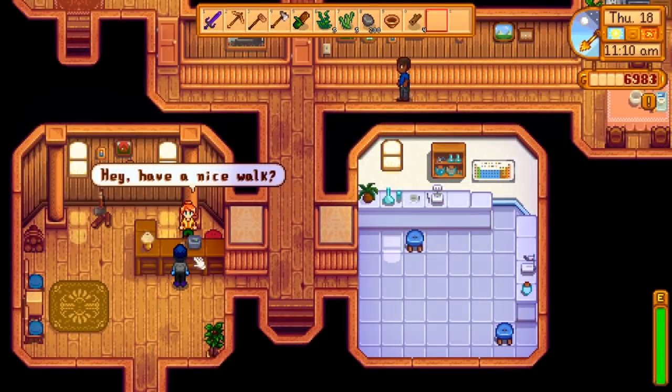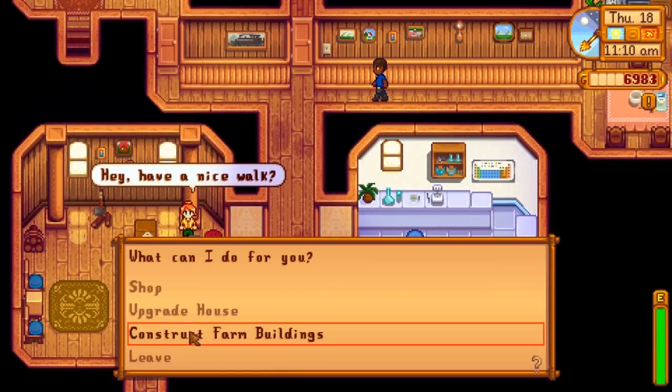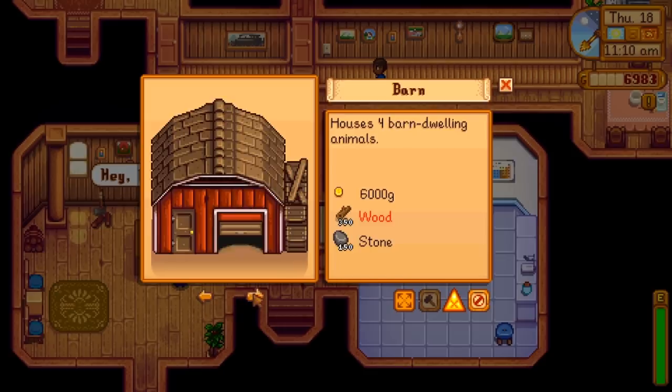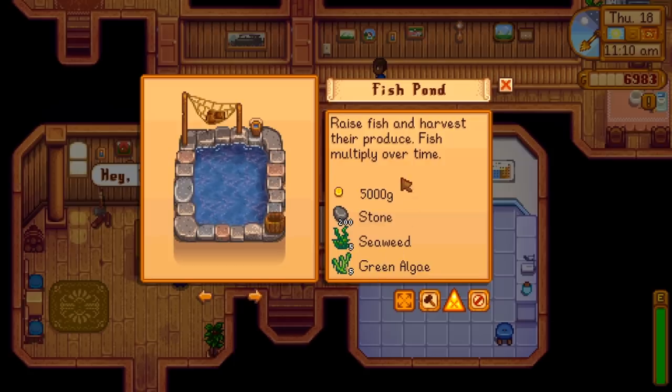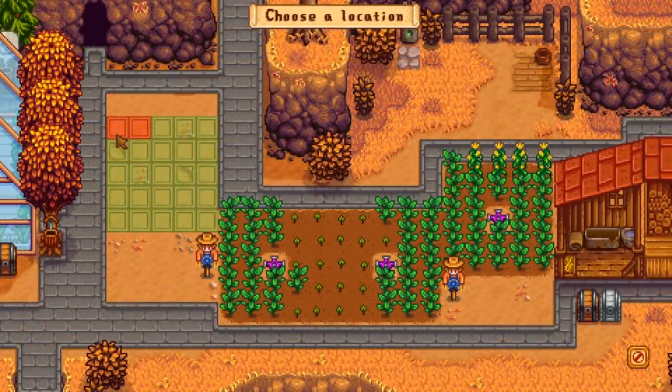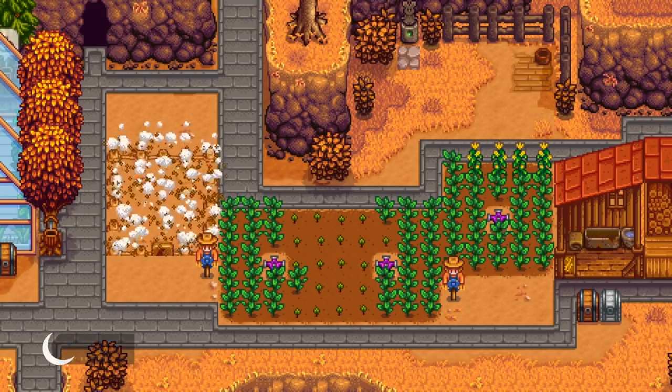So first off, the fish pond is a new farm building that can be built by Robin over at the carpenter shop. You will need 5 seaweed, 5 green algae, 200 stone, and 5000 gold for Robin to build it, and it takes up a 5x5 space. It should take about 3 days to build, counting the day that you placed it down.